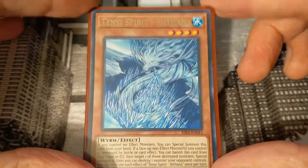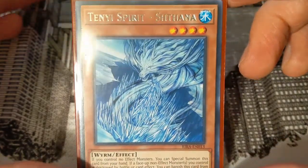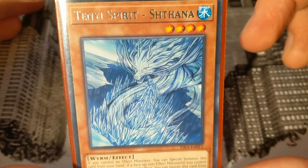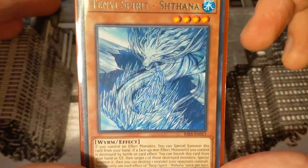It's a really solid card — you almost always want it in the graveyard. It's just a very solid Tenyi card. The art's not bad; it's not my favorite Tenyi artwork, but if you zoom in it's pretty cool — obviously a water dragon that kind of looks like ice. Very solid.